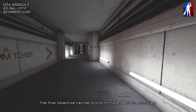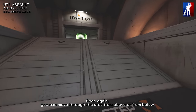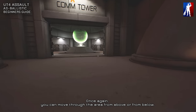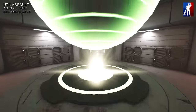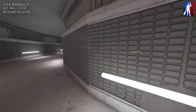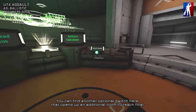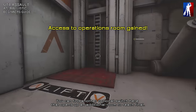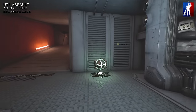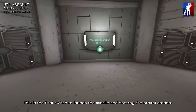The final objective can be found in this area of the complex. Once again, you can move through the area from above or from below. You can find another optional switch here that opens up an additional room to reach the final objective. This is the final switch to launch the missile and destroy the orbital station.